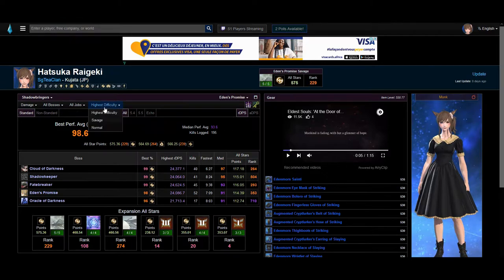To the right of it, you can find the Highest Difficulty tab. By default, it will always be on Highest Difficulty and will usually show Savage. However, if you have not done any Savage, it will show Normal. Below these, you can find the Standard and Non-Standard tabs, which refer to the different party compositions. This means that if you were to log in as a Standard Composition — that is, 2 tanks, 2 healers, and 4 DPS — it will be logged on the Standard tab.